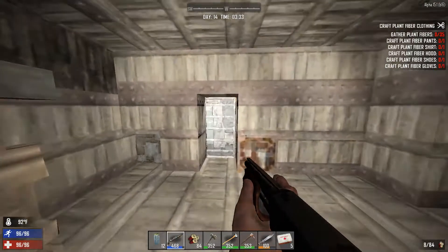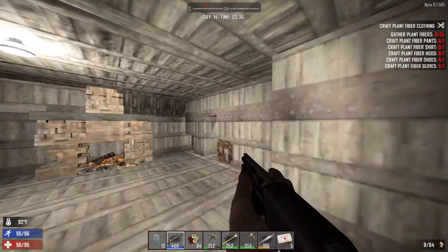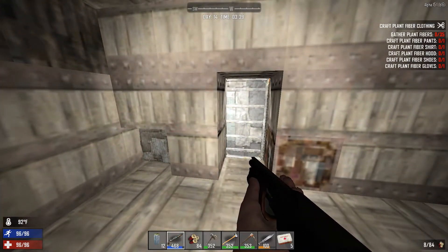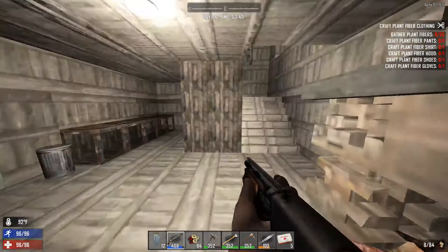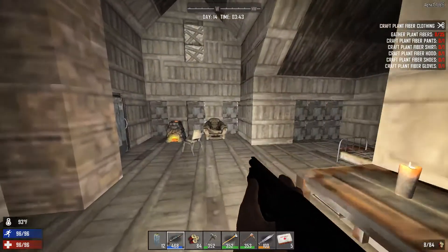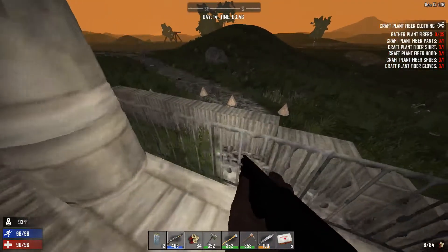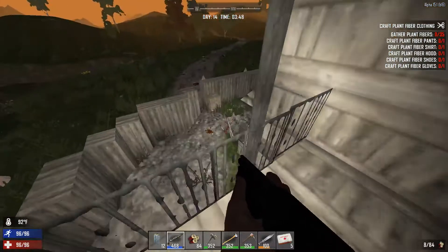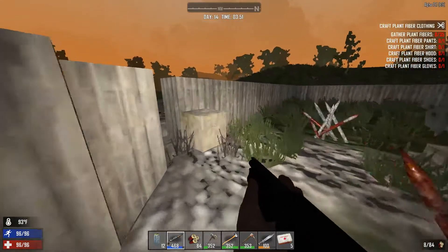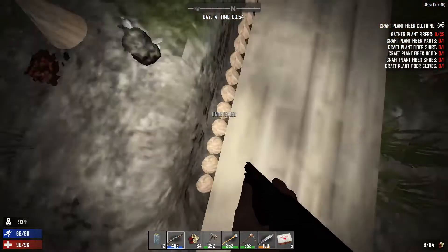I'm gonna head out. Day 14. Something good better happen, because I mean, I'm ready. I'm overall ready. Because if you didn't know, I have this wall here. And it's a tough wall, because as you can see, death is below it.